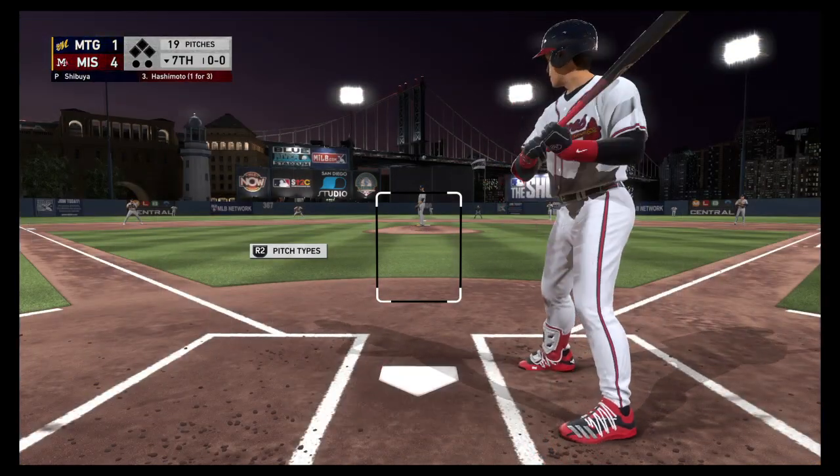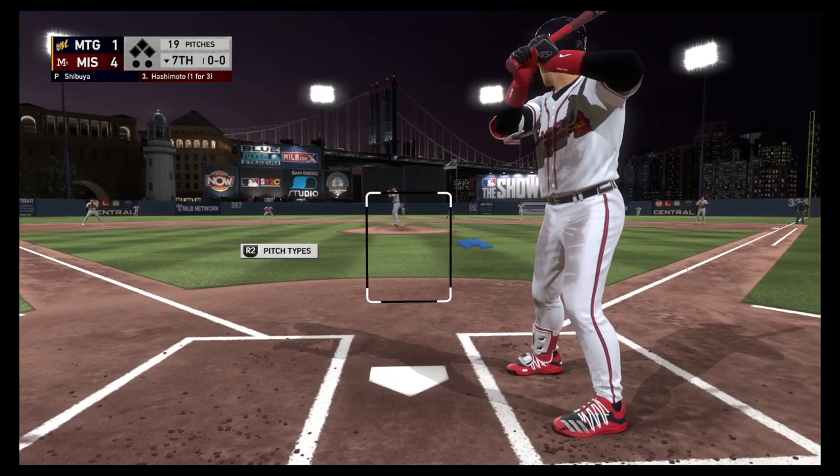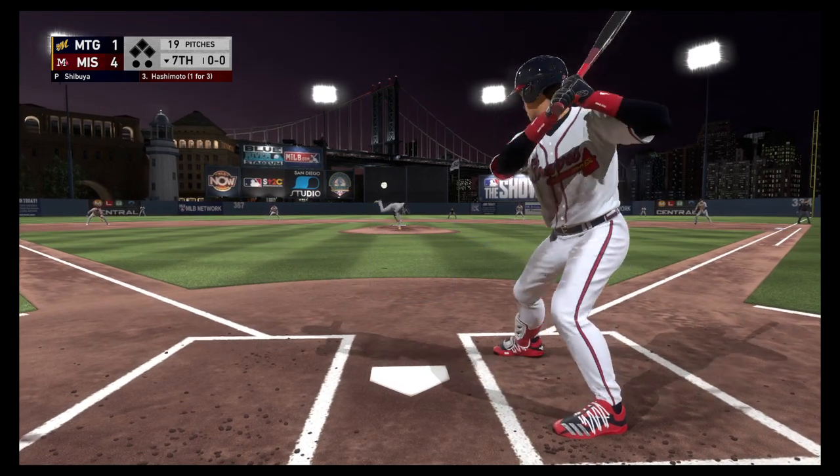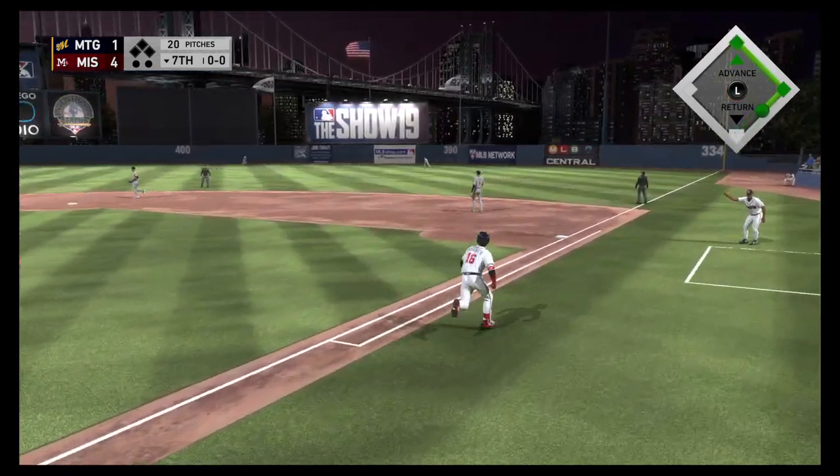To the plate now is the designated hitter, Tsuyoshi Hashimoto. He'll swing it from the left side right here. Tsuyoshi Hashimoto, he's ready. Here's the first offering — oh, and this one has hit a ton out to center.